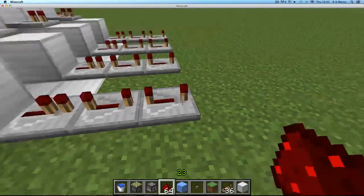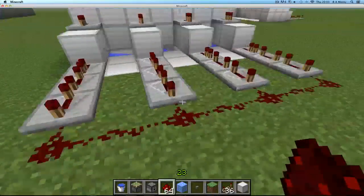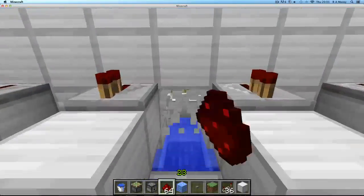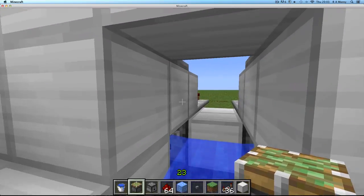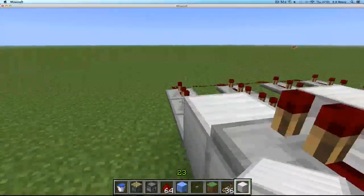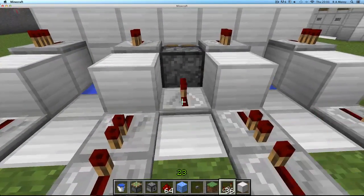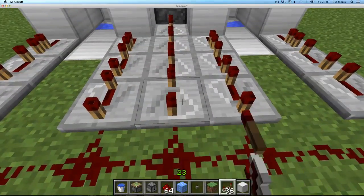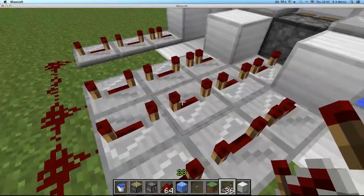Then connect them all at the end with redstone. Make the first push piston - put your piston on the second block here and then put another block back there. Simple as that. Now add some repeaters so that it's got a big delay, and set these all on four.